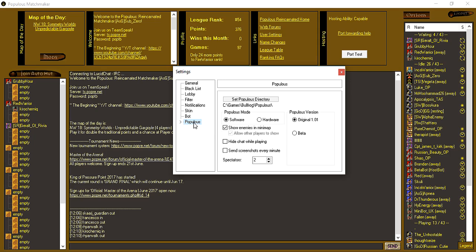On the Populous tab you can set your Populous directory if you need to change it — it should set itself automatically. Populous mode is whether you're running in software or hardware; on current systems you need to run it in software — if you run in hardware it simply will not work. Populous version: if you want to play the beta you can change to that and host a hut; otherwise Original is the standard game. Show enemies in minimap is off by default — I recommend turning it on as it's a very useful tool to see enemies on the minimap.